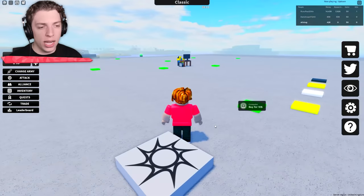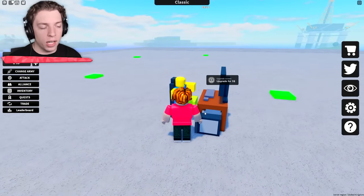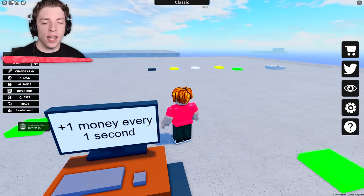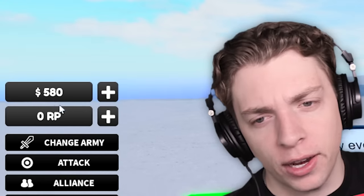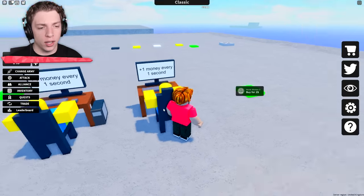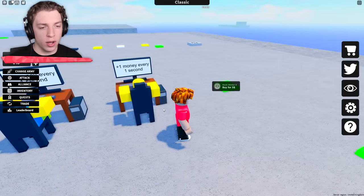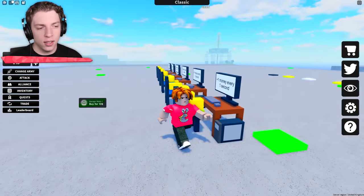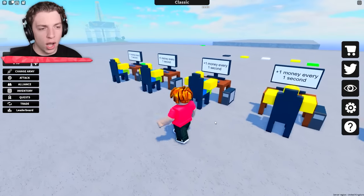Here we are and I guess this is our base. Over here we've already got ourselves a noob worker and they make one money every second. Our money is over here on the left — 580 — which means we can already buy a second worker. We can buy a third noob worker, four, five, six. Yeah, we've already got a small army of noob workers.